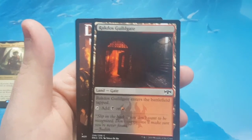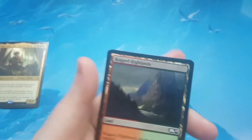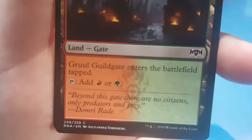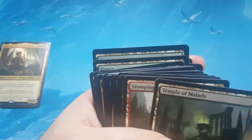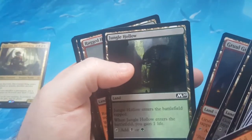I noticed something really weird: those mana symbols look a little shifted on the card, and I think I saw that on all the duals here. If you take a closer look they're all a little off — like this one, the red and green looks a little shifted to the left, and this one looks shifted to the right. Some of them are pretty bad. Temple of Malady looks good — I guess it's because it wasn't actually printed in Throne of Eldraine. So it's just the reprint versions, like the M20s and stuff.